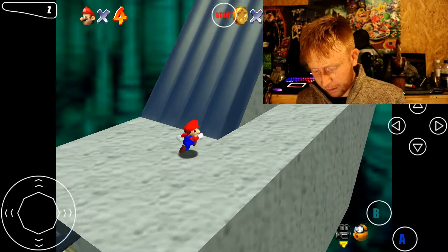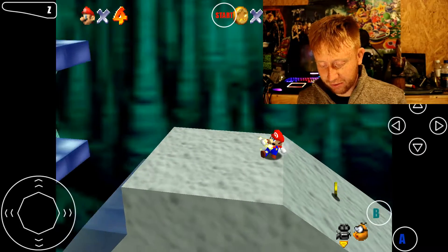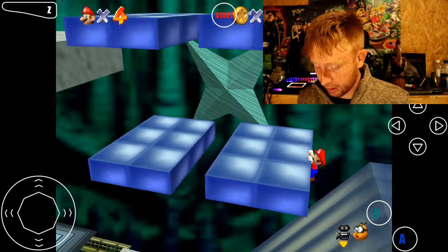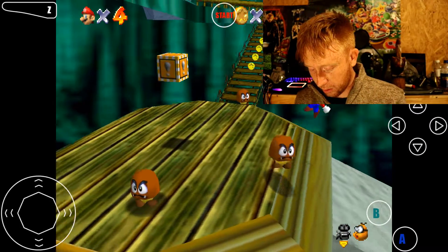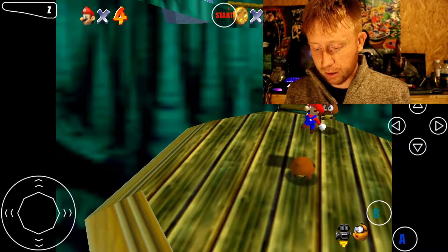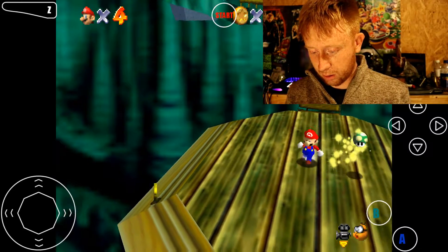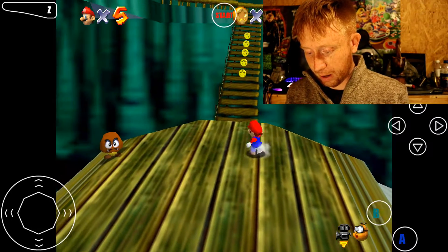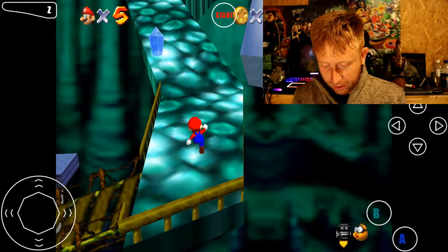We need to try to keep as many lives as possible, because once we get to the end and we get to face Bowser, if we actually fail, it just shoots us back out. We can jump back into the tube or the drain pipe or whatever it is, and we get to go again. So we're going to try to get as many lives as possible.